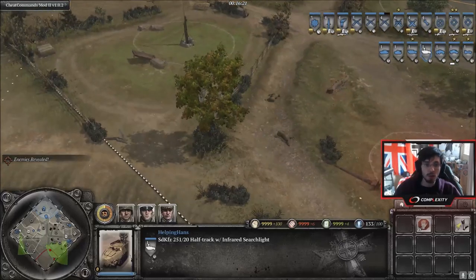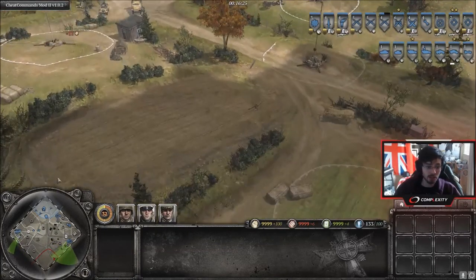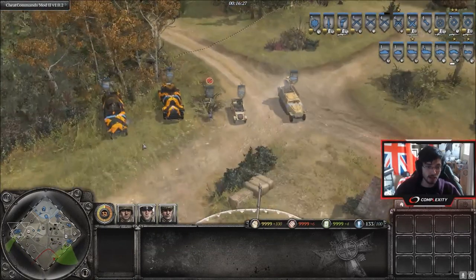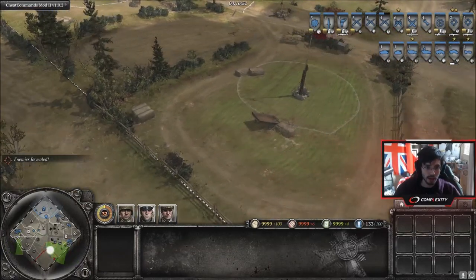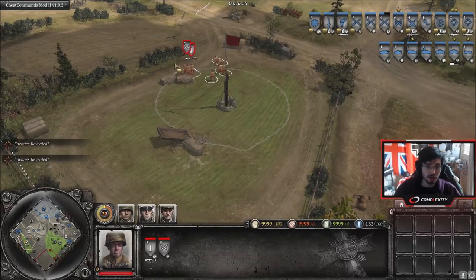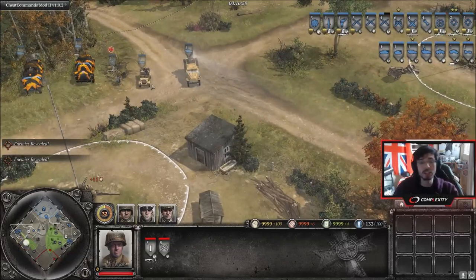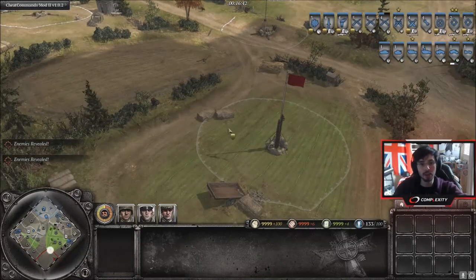As we can see, we've detected that there is a rifleman squad and an LT, as the cone will come back around. Here comes the cone from the infrared half track and then it'll pick up enemy movement. You can see there's an enemy unit here, and this will buy us enough time to maybe reposition our MG42s, or mine up a flank that we think those guys are going to move towards.